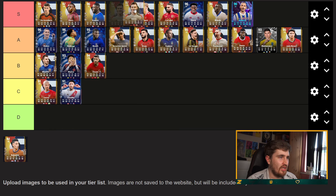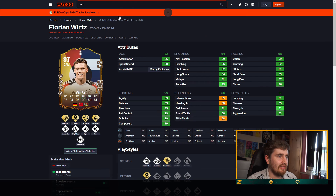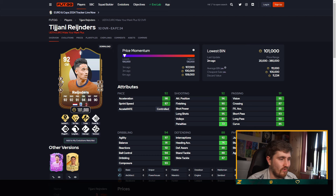That card's obviously S-tier. There are Reindeers — Tijani Reindeers. Five-four, high stats across the board. Play styles are okay but not amazing, he's only got eight as well, but Tiki Taker is really good. I'm gonna put him 80s.